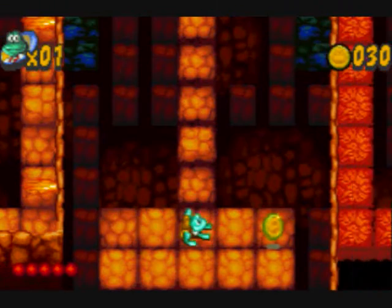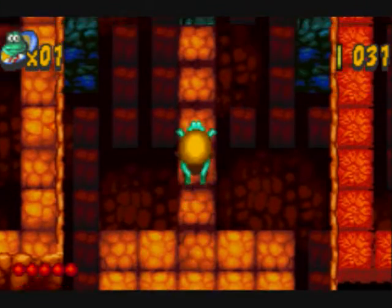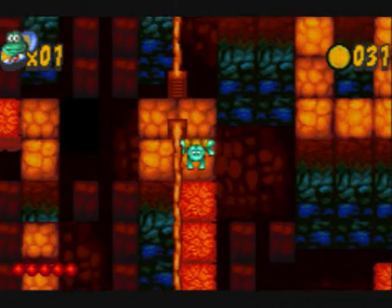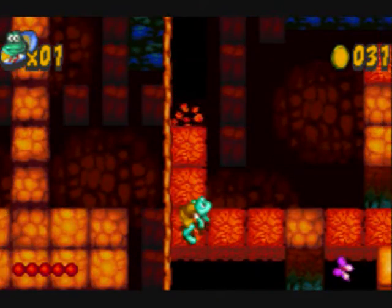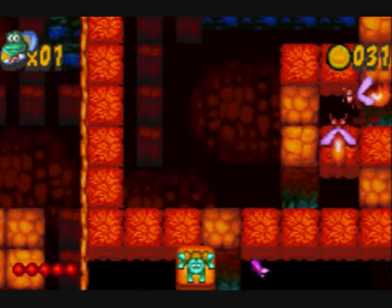The second level literally looks like hell. Look at this — fire, red stone. What happened? Did Frogger die? And why is he jumping weird, and why are the platforms deleting? Look, more possessed pink butterflies. At least here it makes sense.